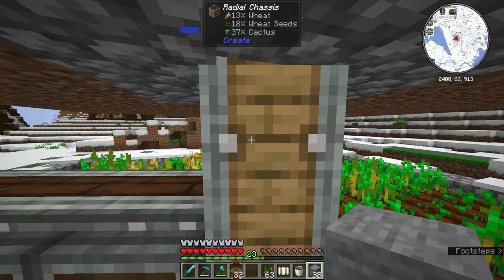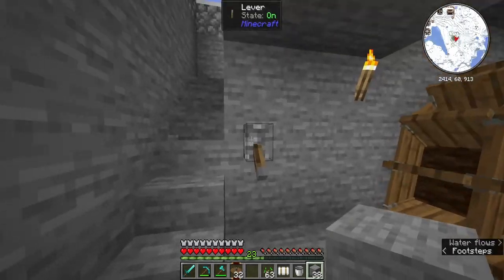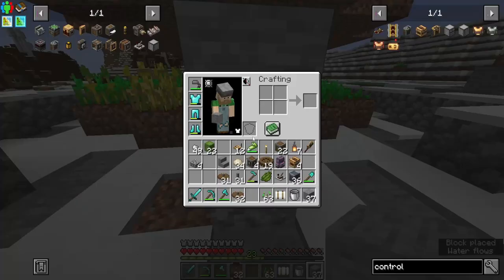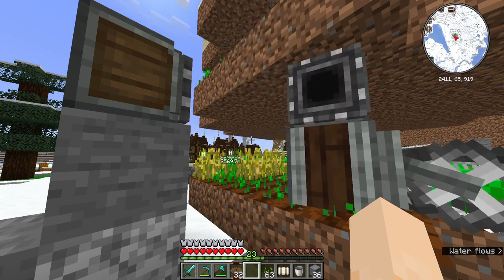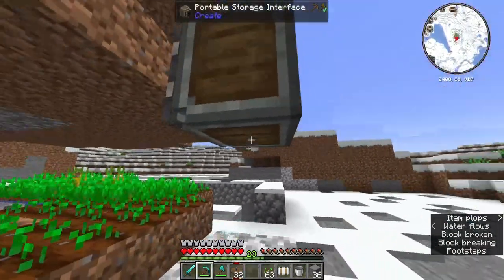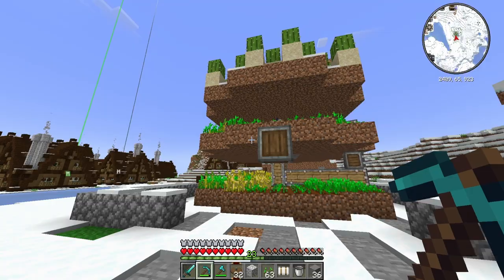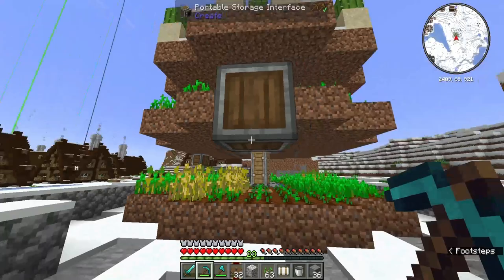Our next problem is we need storage — bring in storage — because I'm starting to fill up those barrels. All it is is just two small barrels. So I'm going to do that right here. Let's put another block there. This should come — when it comes by connect, it's not going to go to anything because there's no storage on it. Now we've got to figure out what we want to do with this. What we should do is have it come over into maybe like a vault before we split it off, because we are going to split this off — I just don't know where yet.